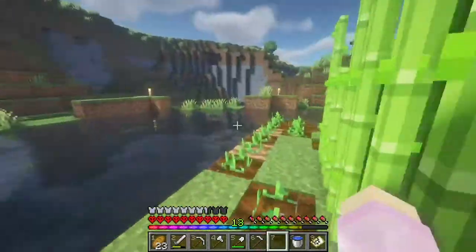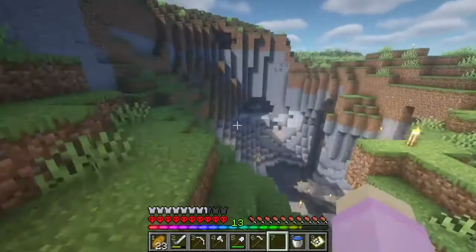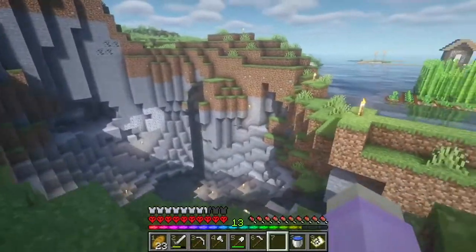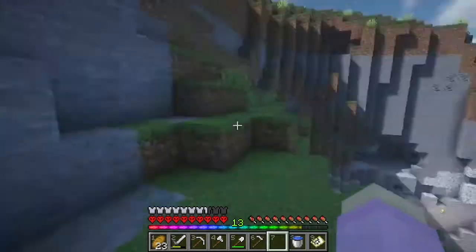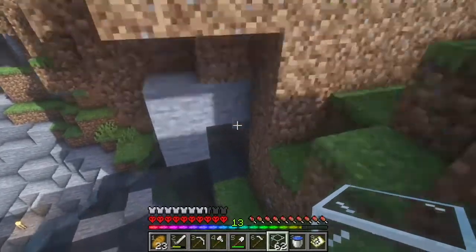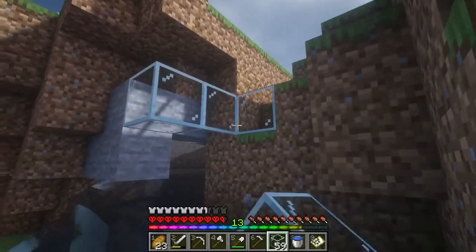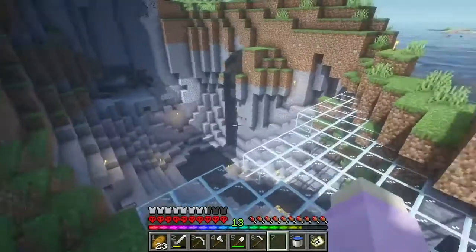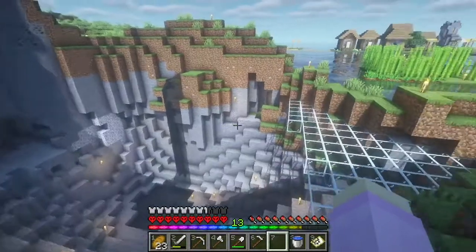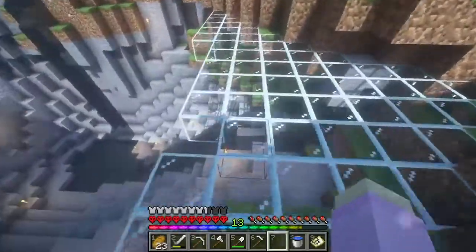All right, so we have the glass, we have a bucket of water. I guess it's time to get started on this thing. Now the question is, do I want the water to be the same level as this, or do I want it to be a few blocks down? I think one block lower would look cool. So if we did the glass layer right here - I hope this is enough glass, I really do. So that's how much one stack covered. We've still got three more. I got a bad feeling about this. I don't think this is going to be enough glass, but I guess there's only one way to find out.